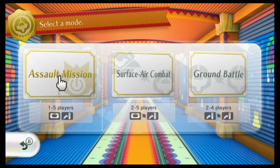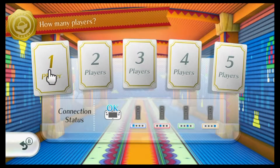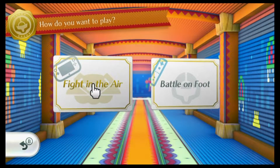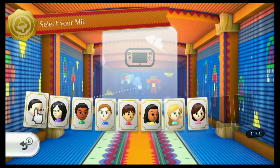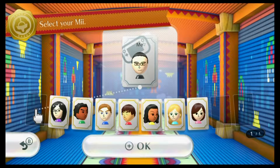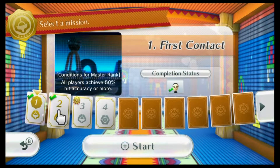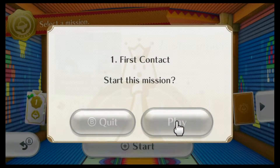We'll have a little bit of the Metroid minigame. There are two different types of minigames: there's one where you're on the ground in a third-person shooter style, and the one we're going to do here is fight in the air. We'll be in a vehicle that flies, so we'll be in the arenas flying around instead of on foot.